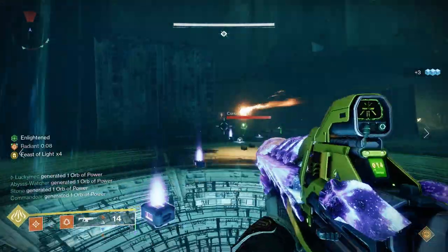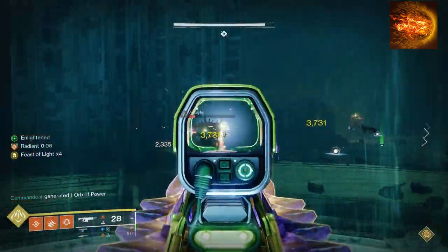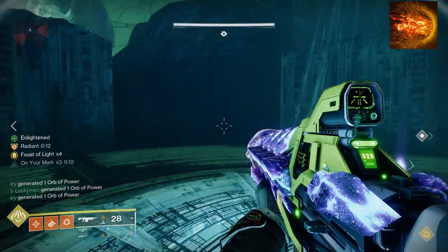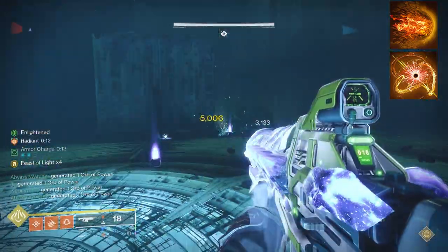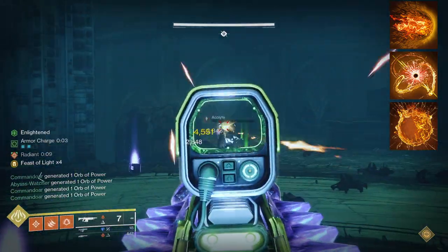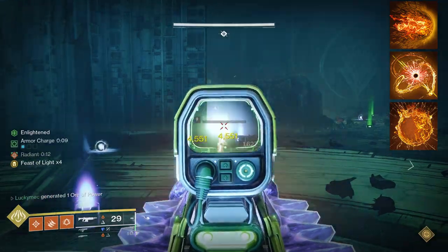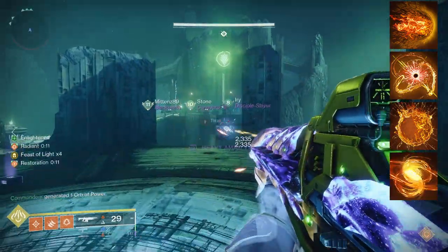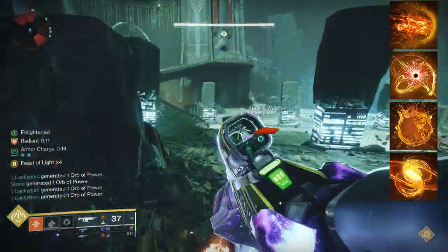Let's move on to the Fragments. First, Ember of Torches makes our powered melee hits grant Radiant to you and allies — one of the main reasons Acrobat's Dodge isn't necessary. We can continuously use our powered melee and immediately get it back on a kill thanks to our Aspect, granting us Radiant. We also take Ember of Solace, giving a longer duration on Radiant and Restoration for more wiggle room. Ember of Searing grants melee energy on killing a Scorched enemy, but mainly we take it for creating a Fire Sprite on those kills. Paired with a perk like Incandescent on a weapon, we can Scorch enemies regularly, creating more Fire Sprites, which give us more grenade energy. We pair this with Ember of Mercy: picking up a Fire Sprite grants Restoration, offering a consistent way to continuously have that healing buff.